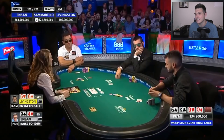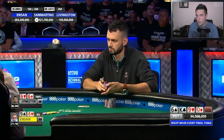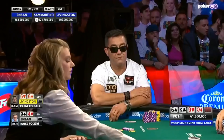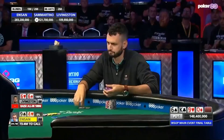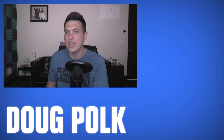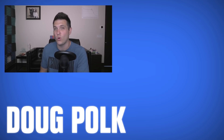Livingston made a big fold with queens yesterday — will he make another one here? All in. A shove over the top, and Ensign has been caught and knows it and quickly gives it up. Alex Livingston wins a monster pot, and the answer to that question is no. Thank you for joining me today for PokerHands — this is the first ever triple header we've done on the channel, three videos in one day. If you like the content, hit the subscribe button. Peace.